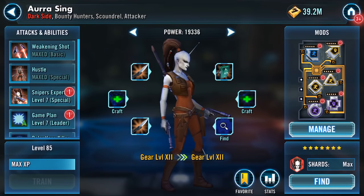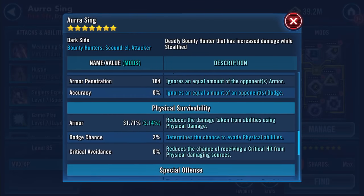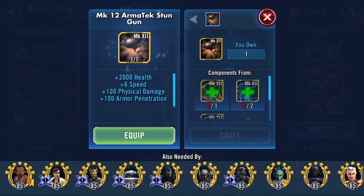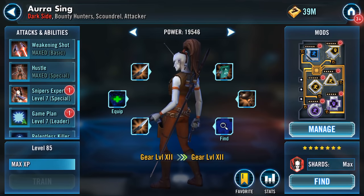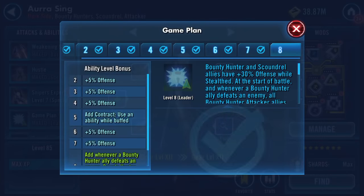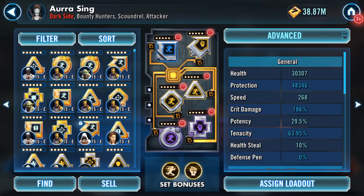I'm going to slap this 2,000 health, speed, physical damage, and armor penetration mod onto Aurra Sing. Here she is at the moment — I could probably do better with the mods but for now I'll craft and equip. I keep umming and ahhing — I might go with Grievous on something. I'm also going to upgrade her lead ability. I'll probably regret it, but too late now.